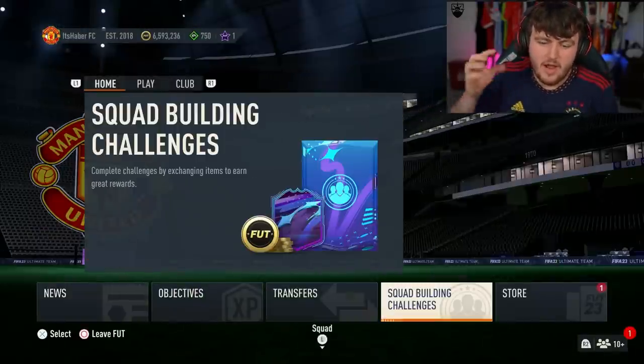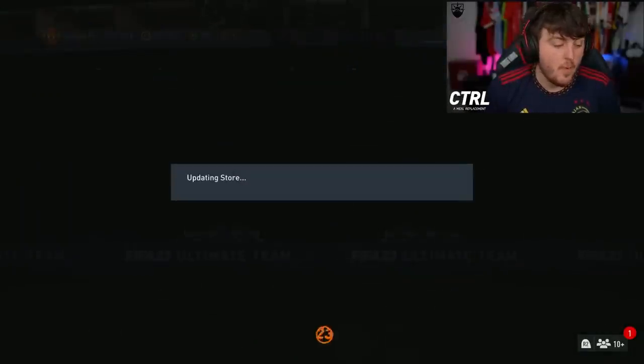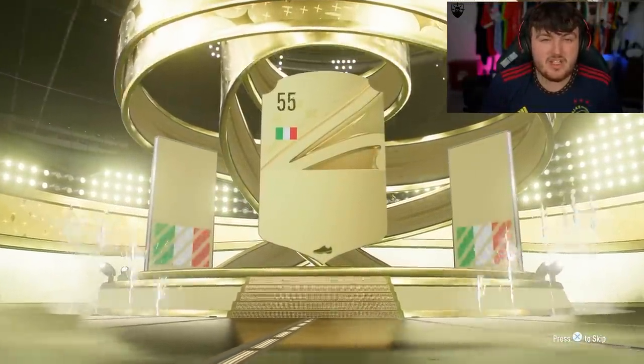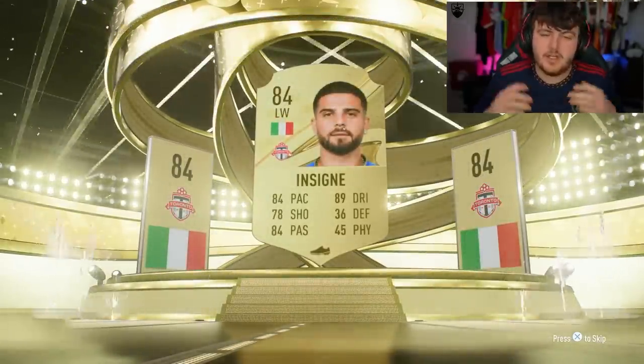Now it's time for a couple of packs I opened earlier — these were before 6pm so the Centurion promo wasn't out yet. I did my 84 by 5 and was opening random league SBC packs, and I packed the best card I've packed probably across the last two FIFAs. And it wasn't like a guaranteed SBC.